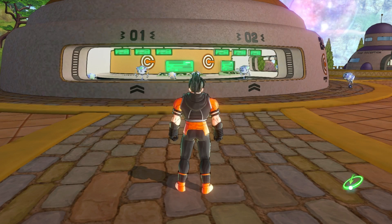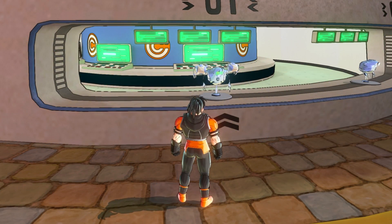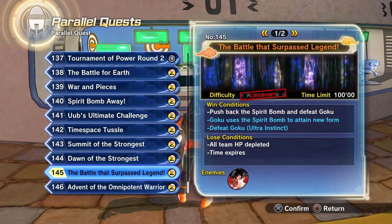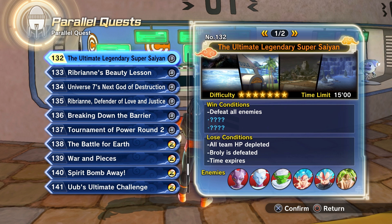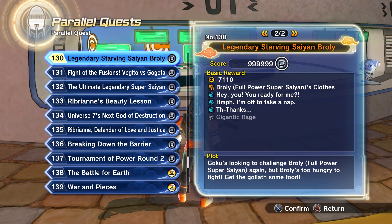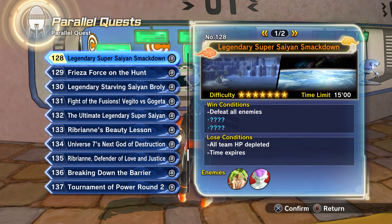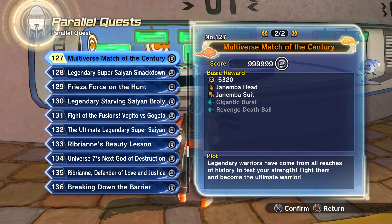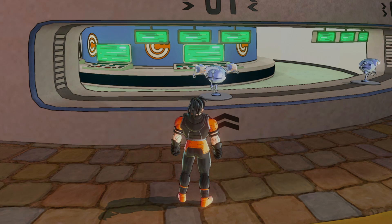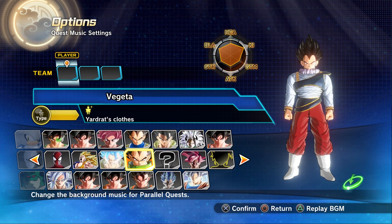Alright, on to a parallel quest, my friends. Let's check out one that this Vegeta can tackle. Something interesting, I think. Not the ultimate legendary super quest — I feel like... Goku's looking to challenge Broly but Broly's too hungry. Let's just run through this quest and see what we can do with this Vegeta. I could just try not healing and see how far I can go. Let's check out this Yardrat Vegeta in action in a parallel quest.